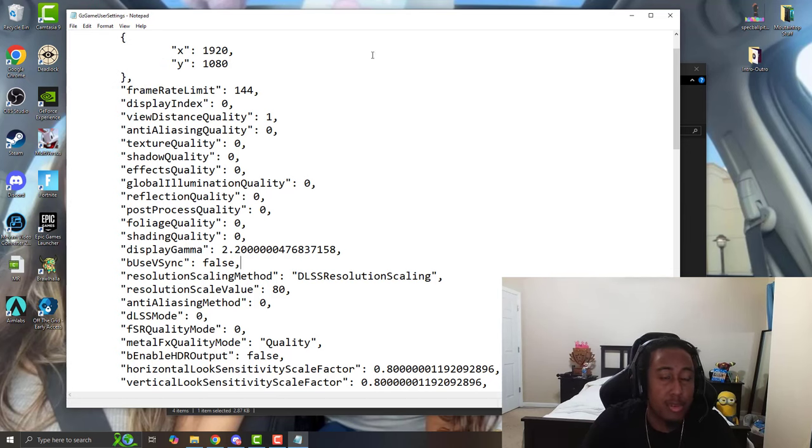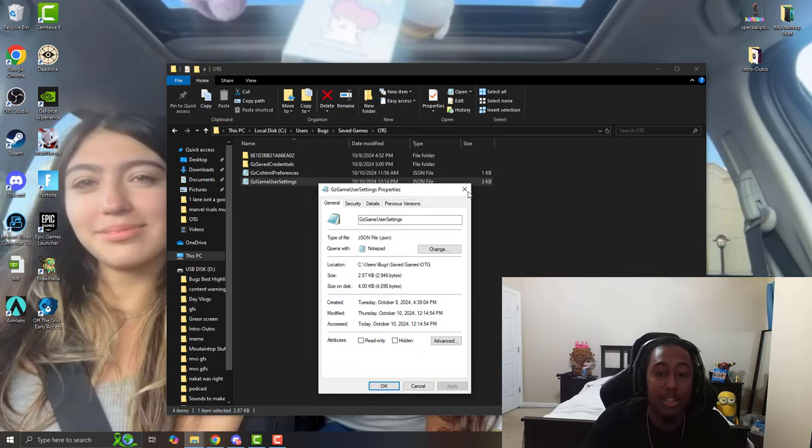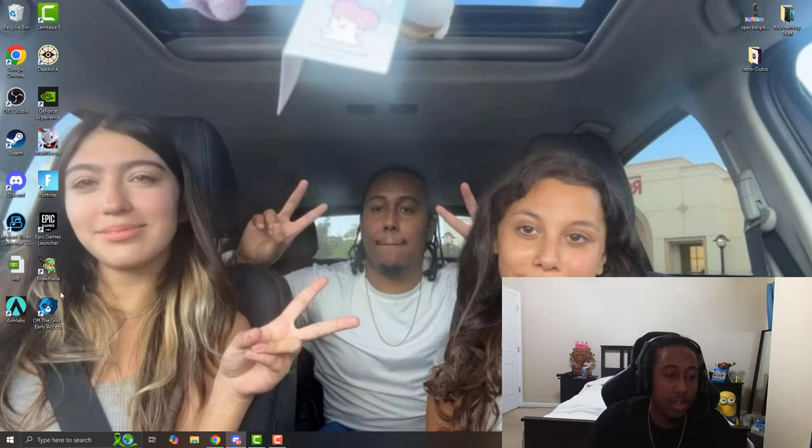After that, just hit save. The reason you don't need to right-click and go to properties to set it as read-only is because if you have it on read-only it will lock your settings forever, and you'll literally have to come back here to change anything when you start the game. No one wants to go through that.